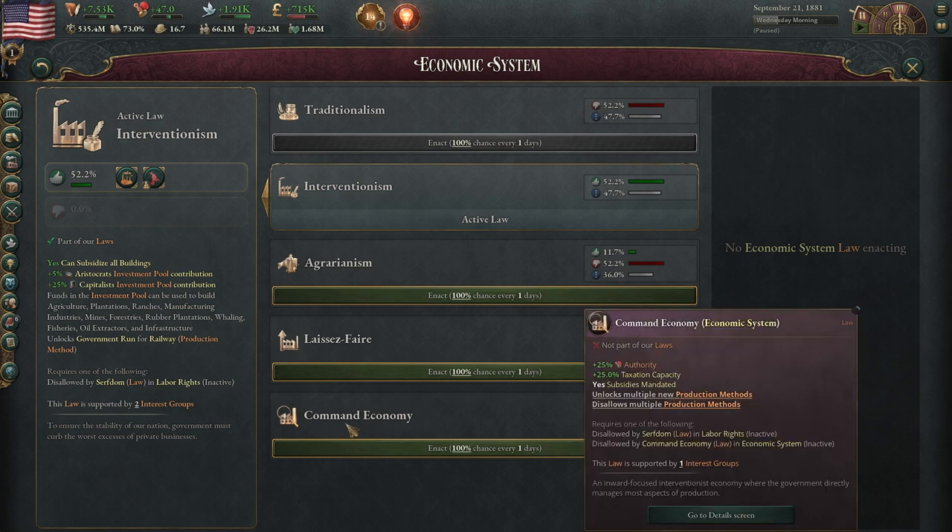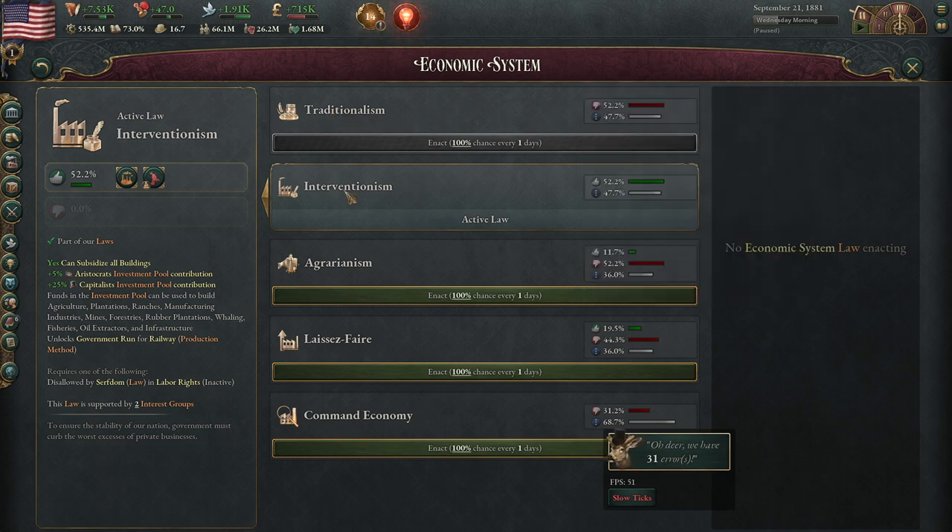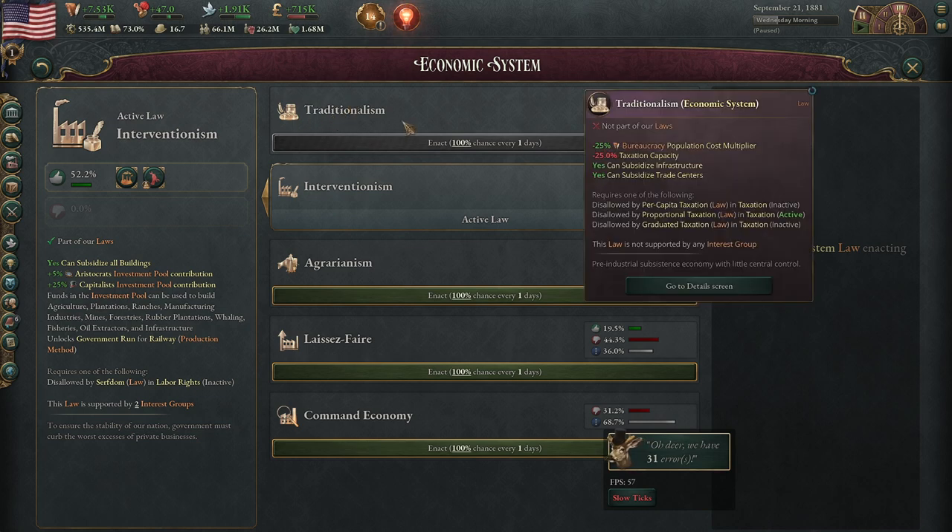And then we have Command Economy. Traditionalism is crap — you want to get out of it basically all the time. People like to hem and haw about whether or not the bureaucracy population cost multiplier is useful. No, is the short answer. You want to get out of it as soon as you can, but sometimes you have other things you have to do first.